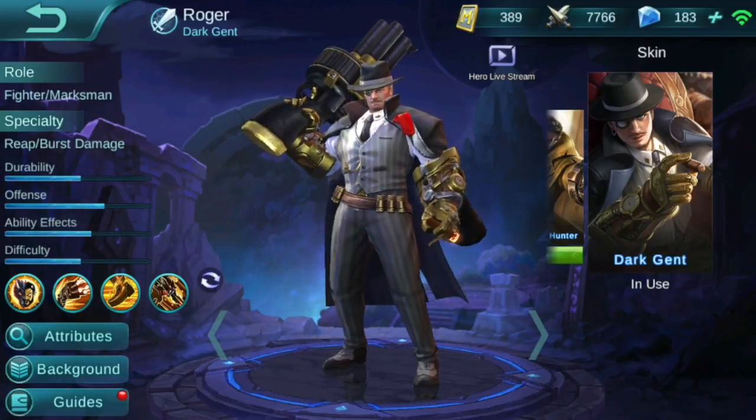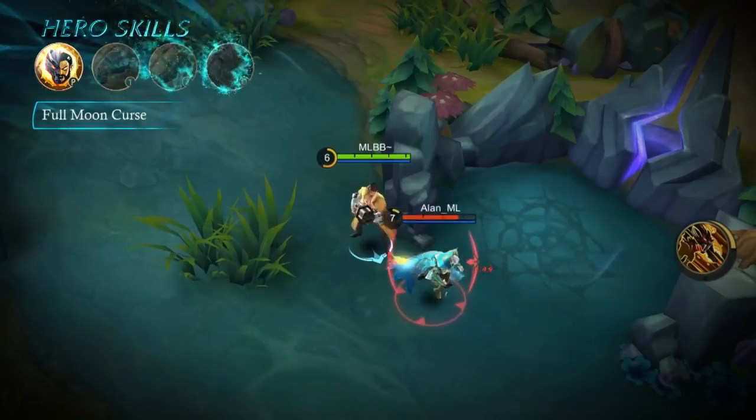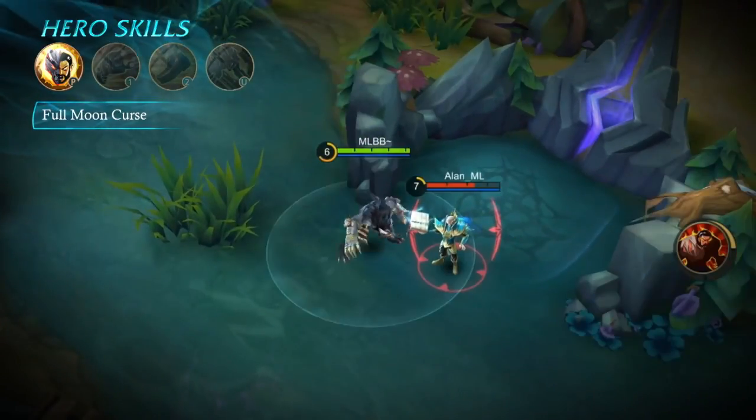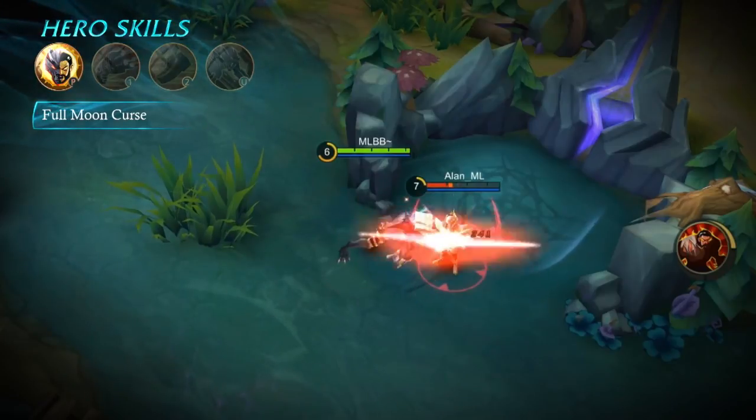Now onto discussing Roger's skills. We start off with his passive, Full Moon Curse. It's the same for human and wolf form — there's not two passives, just one. In human form, basic attacks lower enemy movement speed by 20%, and in wolf form, basic attacks add damage based on the missing health of the enemy.